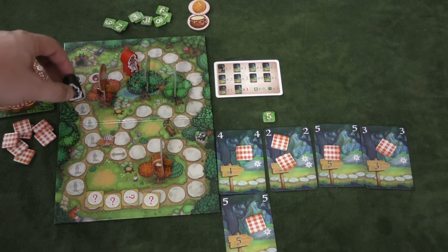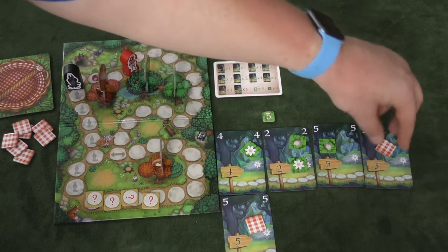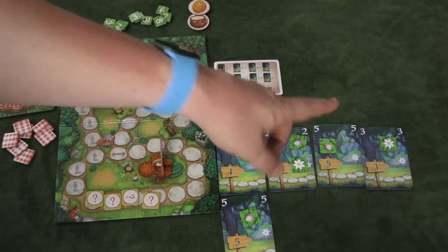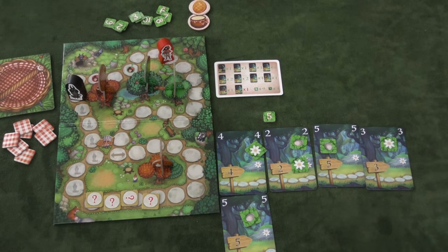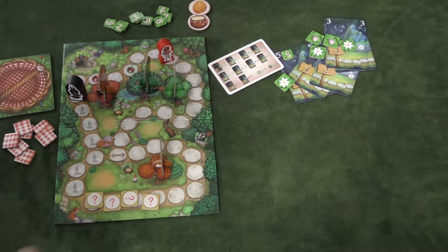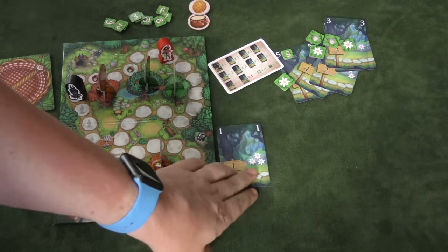If you decide to stop, let's say I had decided to stop here rather than go — I would flip over all these tokens. Flowers are good, pebbles are bad. There's three pebbles but three flowers, so that means we would move three. The wolf also moves one. The wolf moves whether you go forward or whether you stop. When that happens, all these cards are discarded. Whenever cards are discarded, you turn over the next card and that's the start card of the next round.